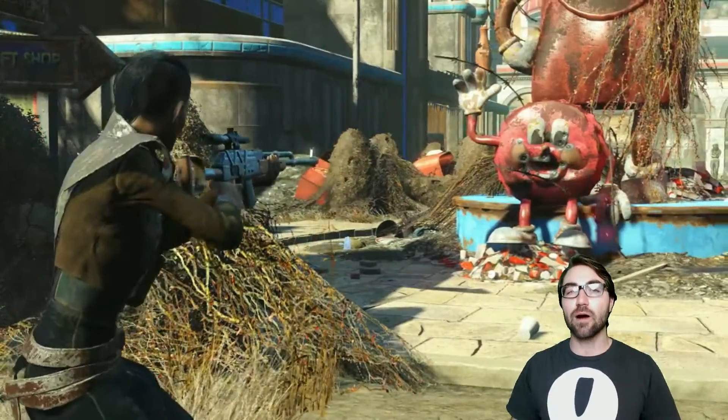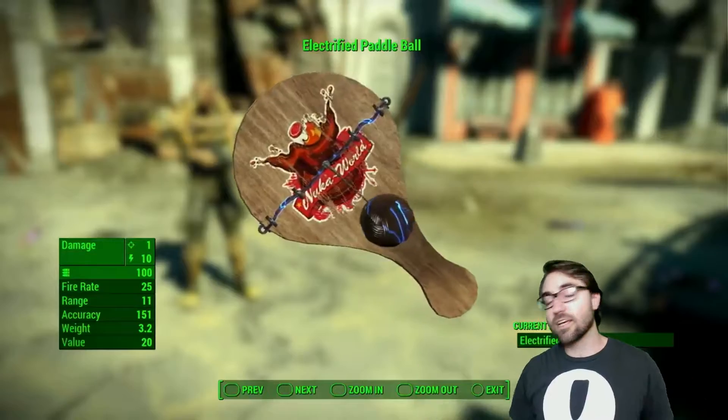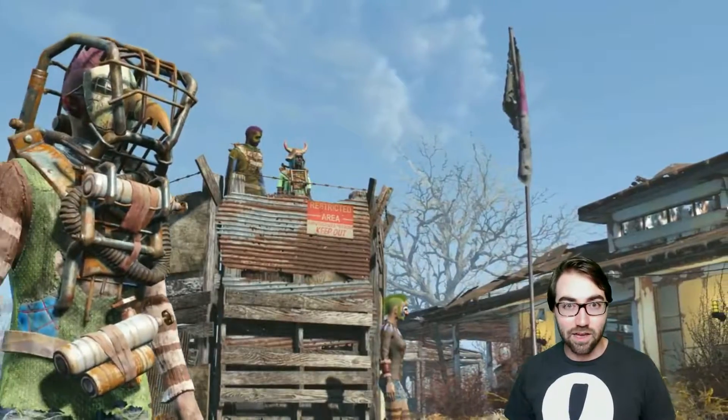Arrive in Nuka World and likely find a spot where you can just load everything into a container, and then you'll be set. You'll be able to take out what you need when you need it, and you won't have to go back to the Commonwealth to find this stuff.